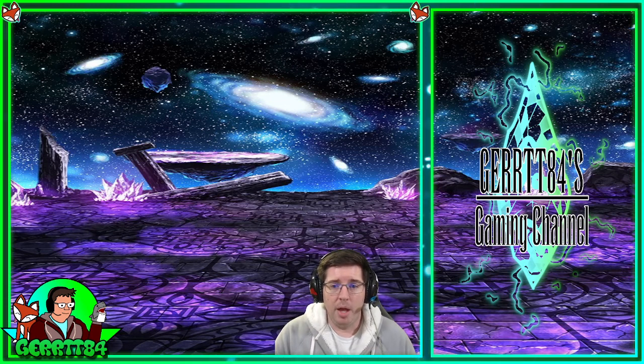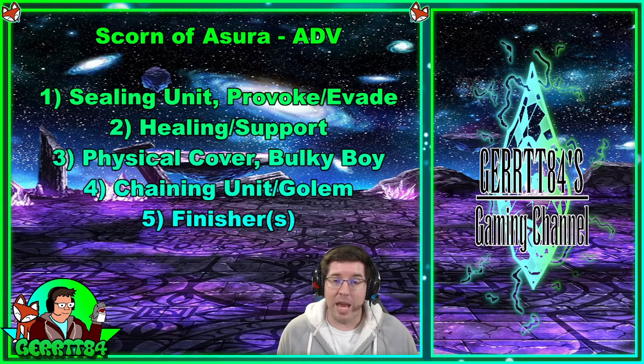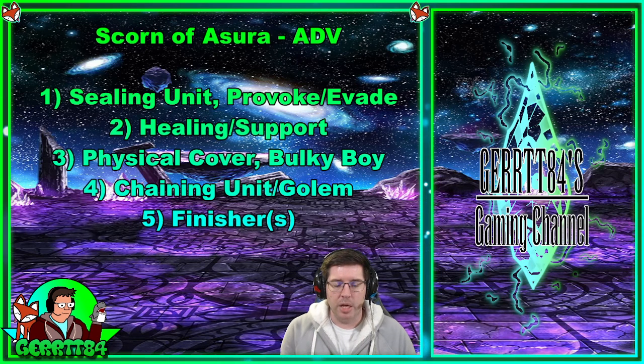This is a pretty complicated fight, but there are a few things that will help. You're going to need some unit that can seal Asura in the first phase. Sealing means attacking with different elements to prevent Asura from using a big devastating attack — the screen will say 'attack with fire and ice,' 'attack with thunder and water,' 'attack with wind and earth,' and so on. Ideally that unit also has passive provoke and evasion, because Asura counters with a dispel attack and you don't want that hitting your tank.